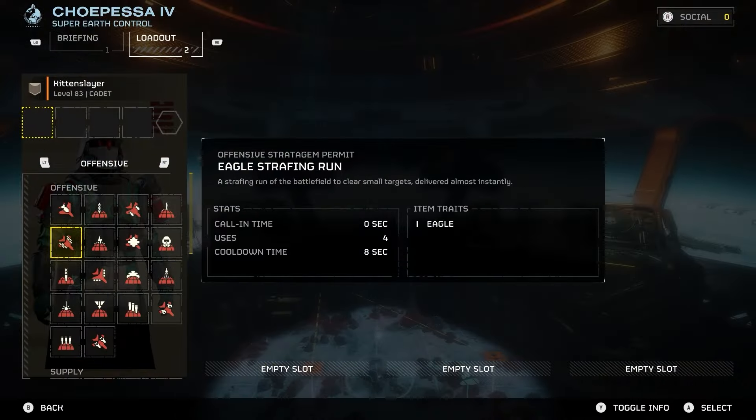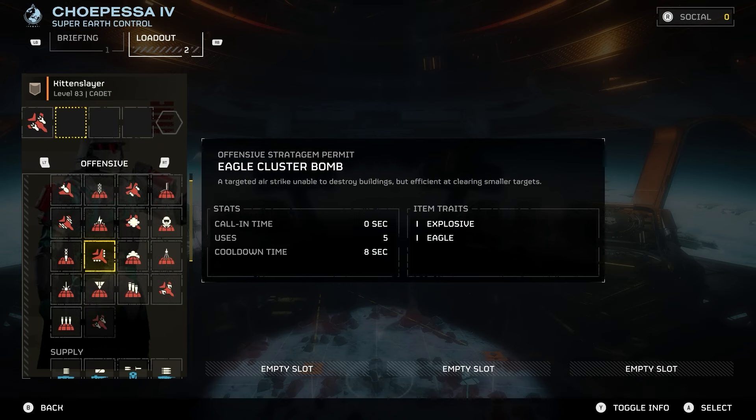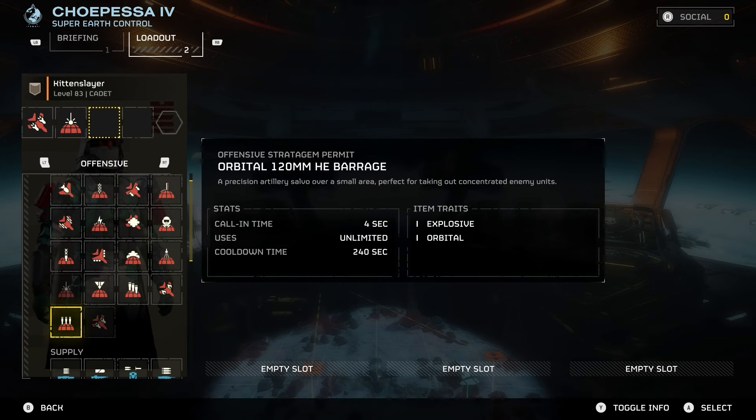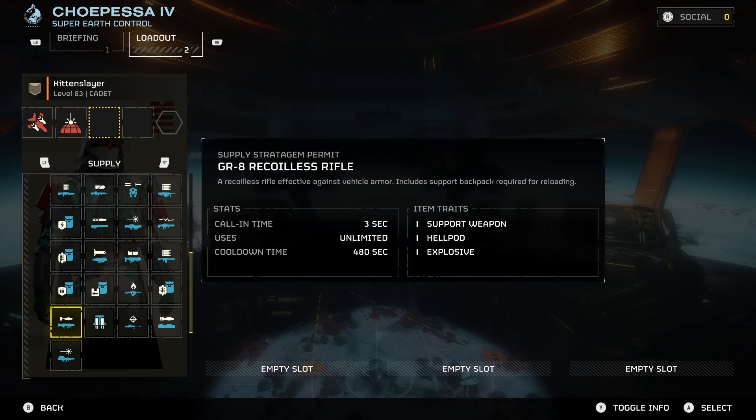Welcome back to the channel everyone. As you see in the title of this video, yes we did it. If there's anything to bring up first and foremost, smoke is absolute trash — it is absolute dog water. It does not work. I don't care who you are, you can argue with me all day long. The bots can still shoot through it no matter where on the map you are.